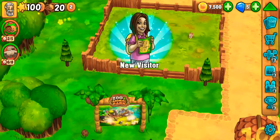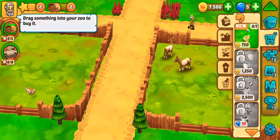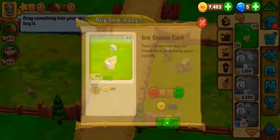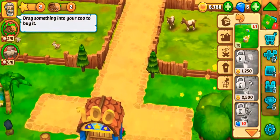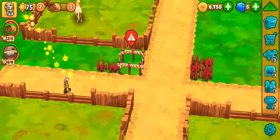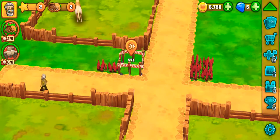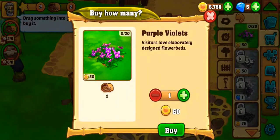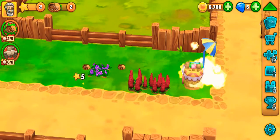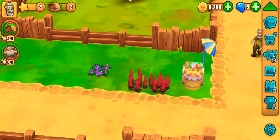So here we have a new visitor. Let's buy an ice king card for our visitor. It takes some time to make it. A flower bed for our visitor. Yeah, our card is ready.